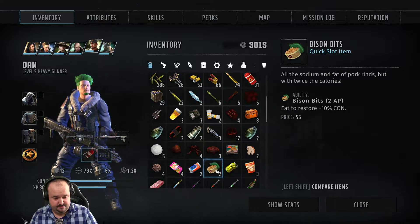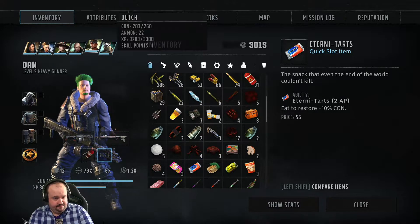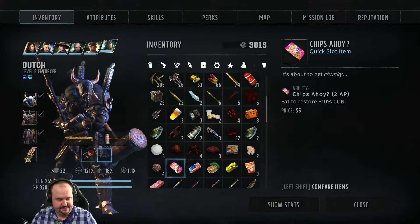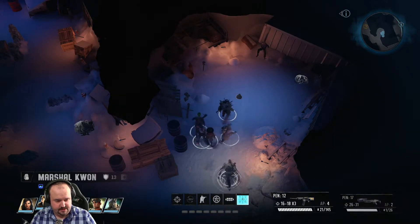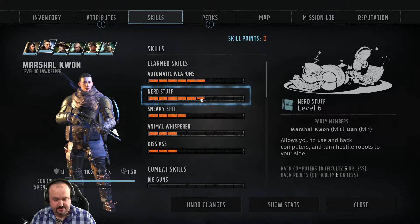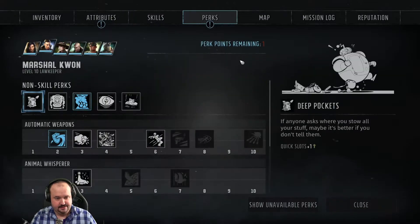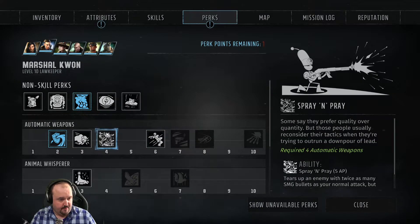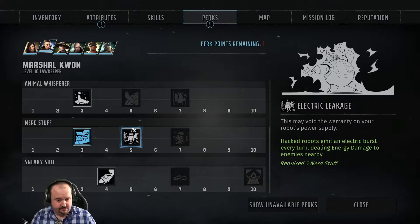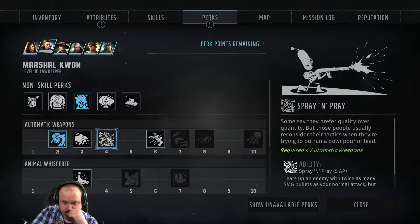Going ahead and eating some pickles. Use item on self multiple times — T-bone, eat some Chips Ahoy. Marshall Kwan levels up! We'll give him some nerd stuff — I think we need that for something. Need some nerd stuff.